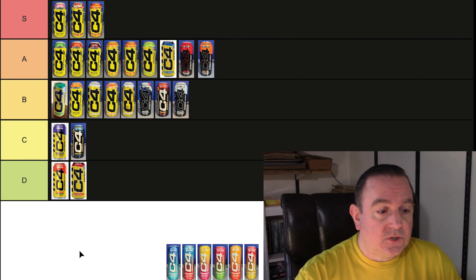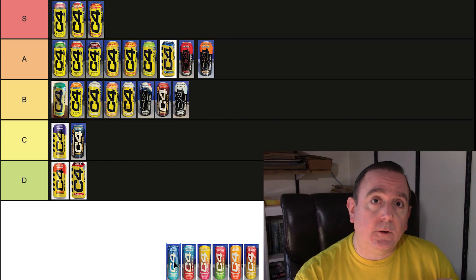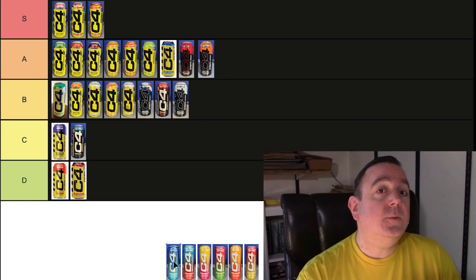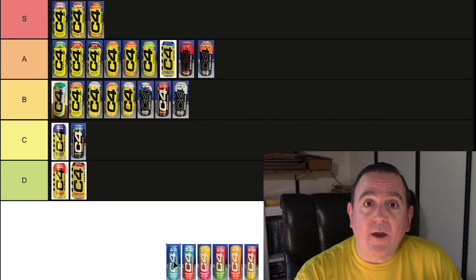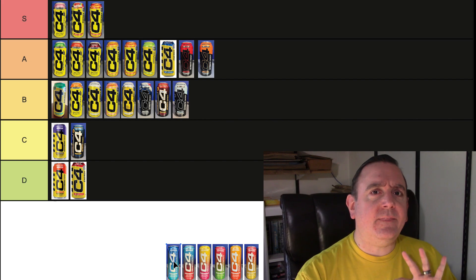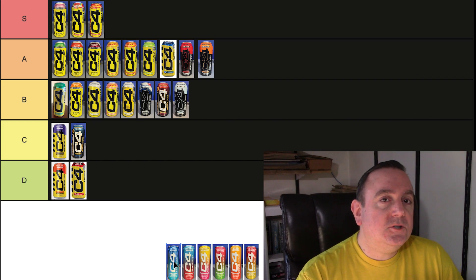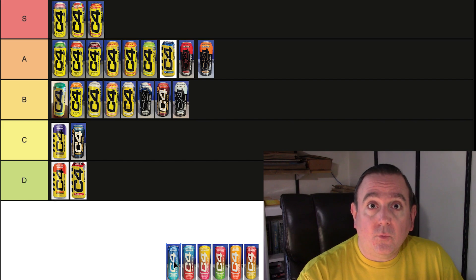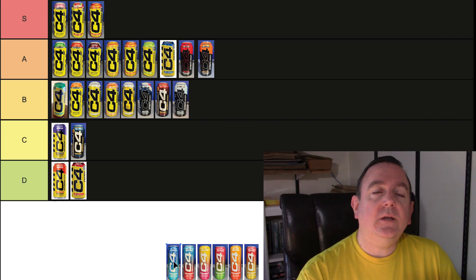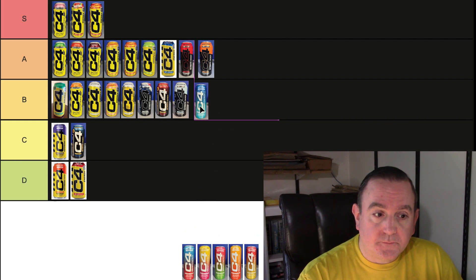Now that brings us to the Smart Energies. First up is the Blue Raspberry Smart Energy. If you watched my videos you know that the Blue Raspberry C4 Smart Energy in the 16-ounce can used to be my number one Blue Raspberry flavor out of all blue raspberries. Then they tweaked the formula, put it into a 12-ounce can, and it stopped being my number one because they removed the malic acid, which gave it a little tartness on the back end. The reformulation changed a lot of the flavors, so this is still a really good flavor but I'm putting it in the B tier.